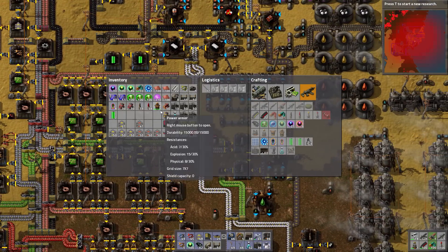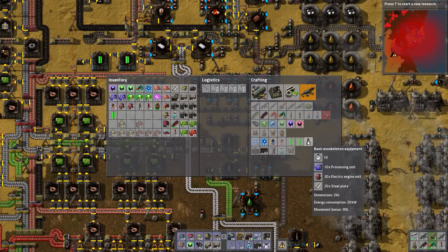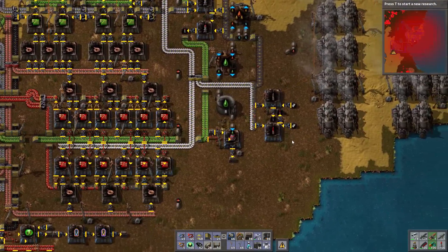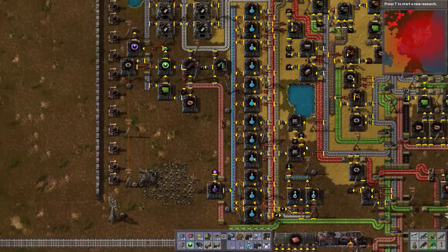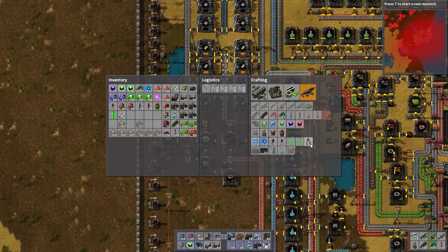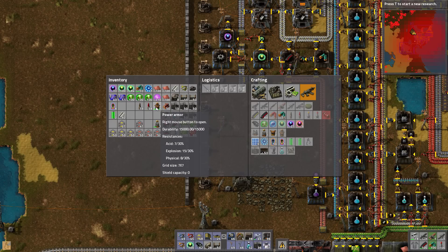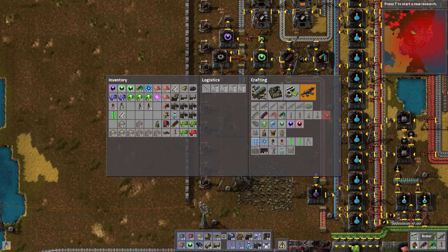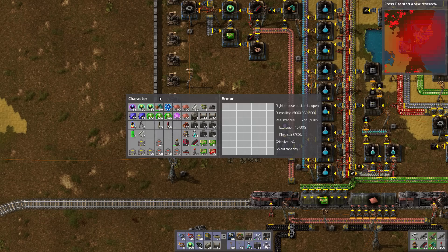I seem to remember batteries being useful for shields — we will find out. Yes, I made it! So I've made the power armor. What do I need to make more equipment? 30 and 30 — I need more steel plates. Let's snag them from the line, which is backed up. That should be good. So let's make two basic exoskeleton equipments. This is when the game gets really cool — this plus the robots really changes the way the game plays. Power armor — that's power armor! We can right-click to open and we've got a 7x7 grid. One thing going in there is our portable fusion reactor, which is going to power our shields.